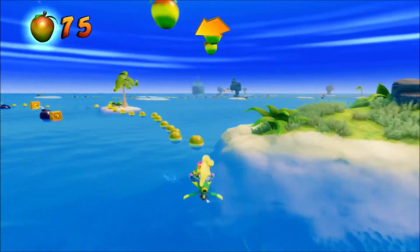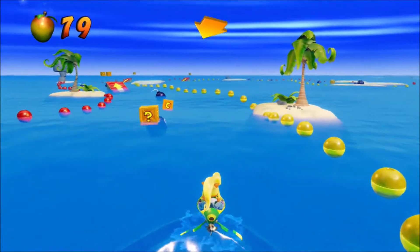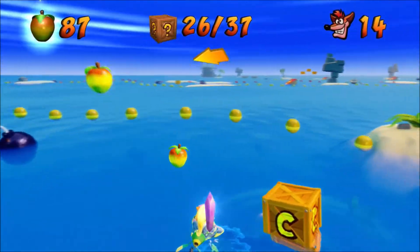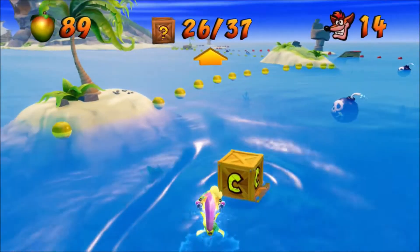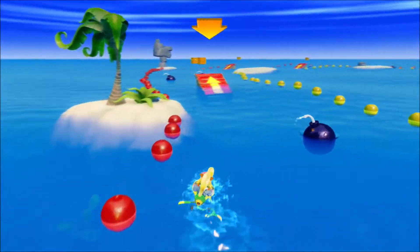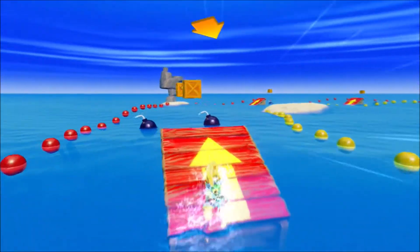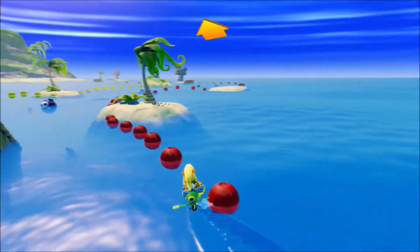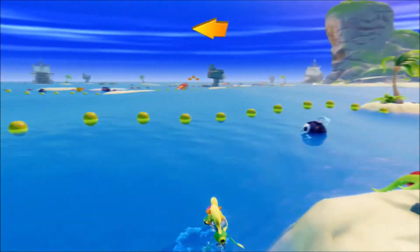You have to wait until the seagull flies off in order to get whatever is inside the box — usually Wumpa Fruit. This level is fairly easy to get all the boxes for the box gem. It isn't always the case, but it is in this one.